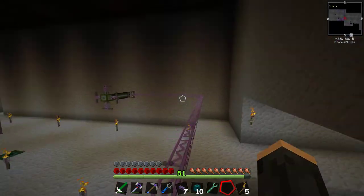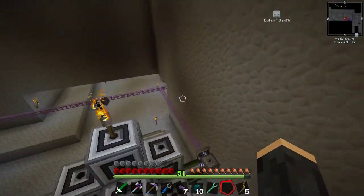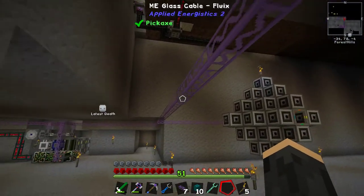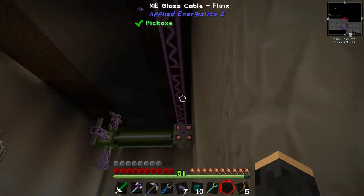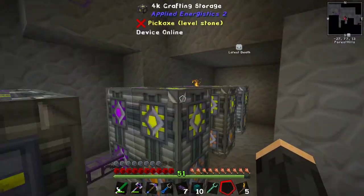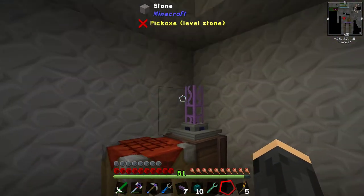Hello everyone and welcome back to Outer's Plays Minecraft Stoneblock 2, where we're making good progress. I can't remember if I said I would do anything in between episodes, but I haven't, so if I did - tough, it didn't happen. I was thinking of doing some nice stuff with all of this cabling. This cabling is fine, don't get me wrong, it's great, it's cheap and easy, and it's horrible to look at. So what I really want to do in this episode is just fill our ME machine with a whole bunch of patterns.